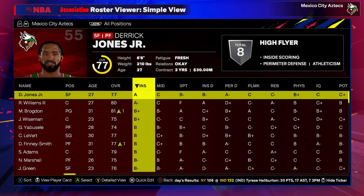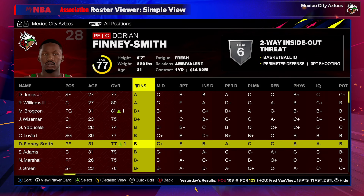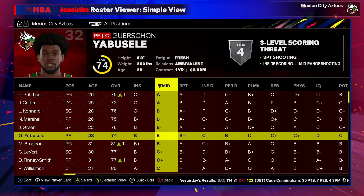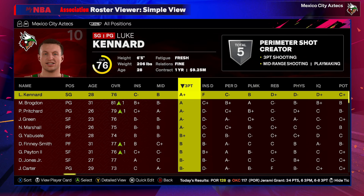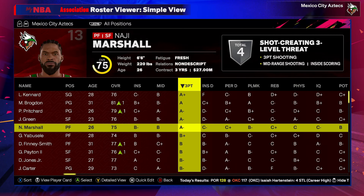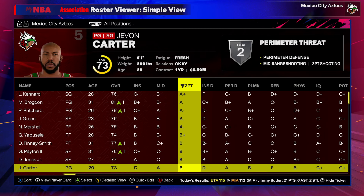In terms of inside scoring, we have a lot of players that can be at least decent — DJJ and the Time Lord are our top inside scorers with Brogdon and Wiseman close behind. Mid-range scoring is more of a mixed bag. This team will thrive behind the arc — we've got Luke Kennard, Brogdon, Pritchard, Green, and Marshall, all guys above B-plus rating from three. Hopefully this will give us one of the highest percentages from downtown in the league, at least in our first season.